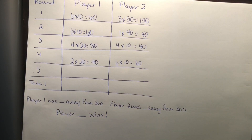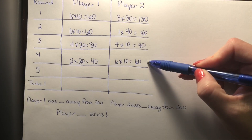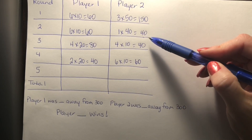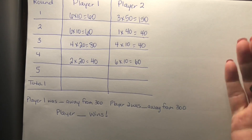How much do you have now? Well, 60 plus 40 is 100, and 150 plus 40 is 190, and 100 plus 190 is 290. So you're really close. I wonder what you're hoping to roll — what would be a good roll for you? A one, so I can multiply it by 10. What would not be a good roll? A six, because that would be 60 at the lowest.